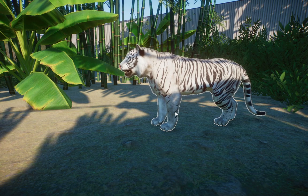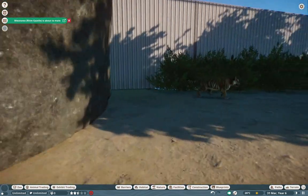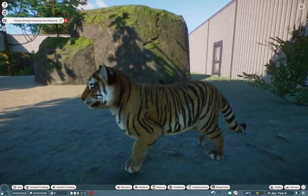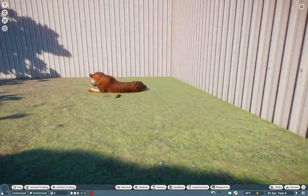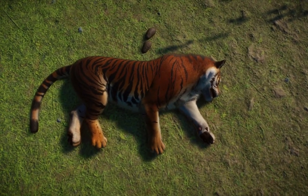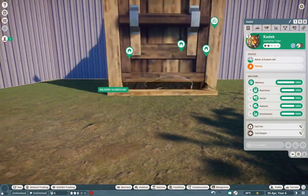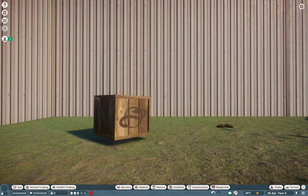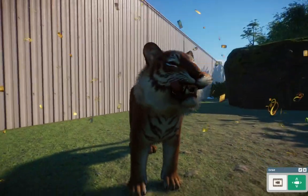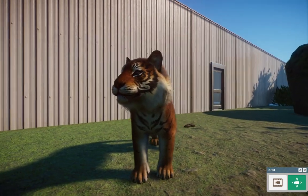The Sumatran Tiger is absolutely beautiful. I have the white version right here and we can see the normal version, and even one of the cubs right there — that is absolutely adorable. The adults have such a beautiful dark orange coloration to them. I feel like these are going to be one of my favorites to use because they are just drop dead gorgeous.